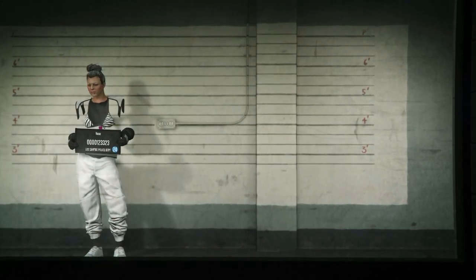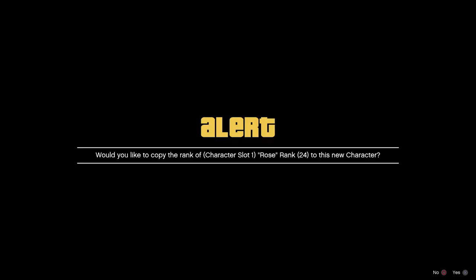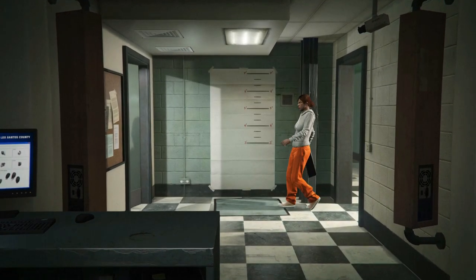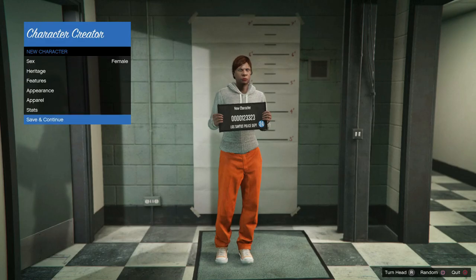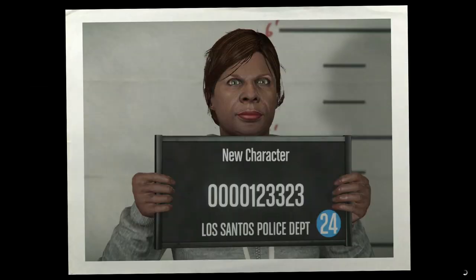If you don't have a second character, go ahead and delete your second character just like before. Press X on the black and yellow alert screen to copy the rank over to the new character — that's going to allow us to have a free garage once we load into GTA 5 Online. On the selection screen, hit Save and Continue and name this character anything you want.